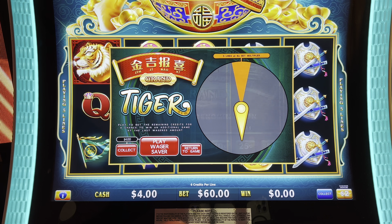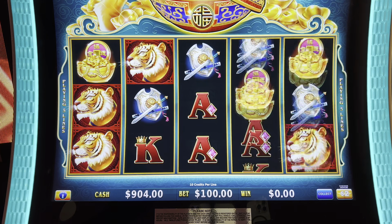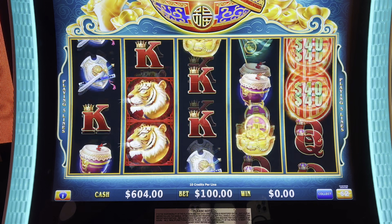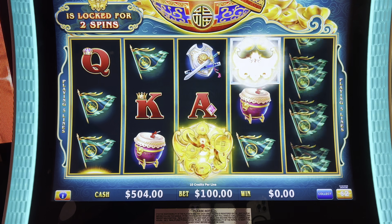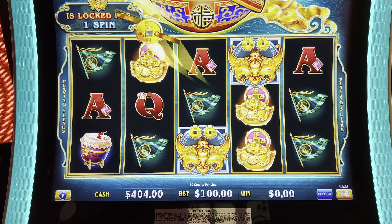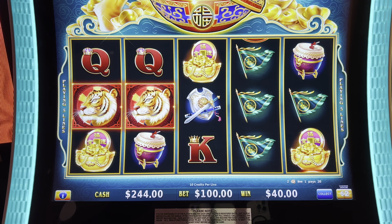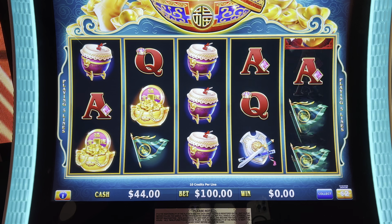Another $1,000 going in. There's some max bets here. Another $1,000 going in. There it is — two of them. Just one more. So the Mini is $600. The Minor is $3,000.